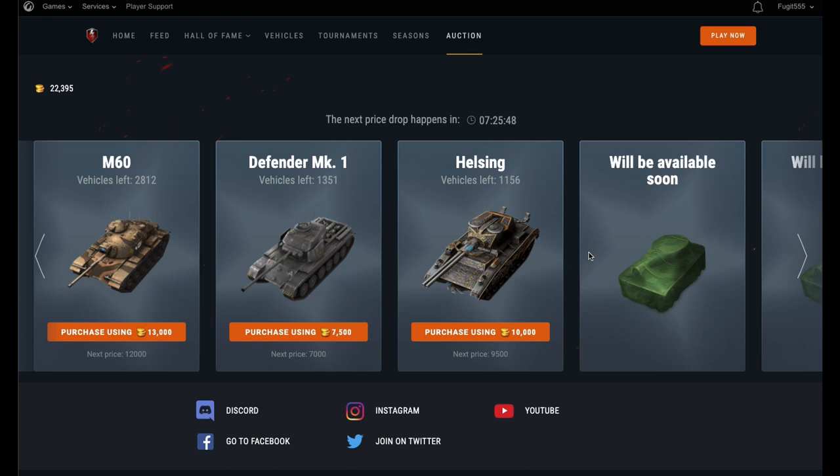Following on from the M60, we drop back down to tier 8 and this time the Defender Mark I, which is a truly fantastic tank. This one is going for 7,500. There's only 1,300 of these left and that is a really stonkingly good price. This is a formidably fantastic tank — it's got great armor, great gun, a four-clip magazine, and it is an autoloader. In the right hands this thing is a pain in the backside and a menace. That turret is rock solid and at 7,500 you should be biting their hands off.